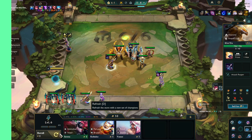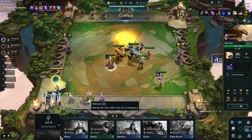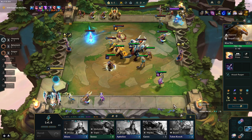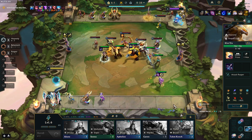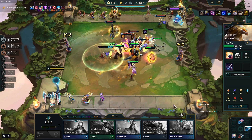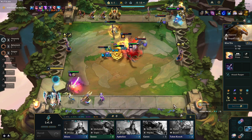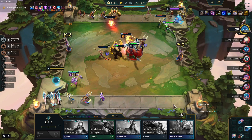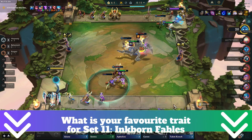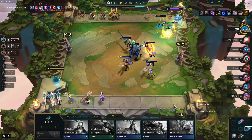And that is it for all the origin traits. Some of the information in this video is subject to change because it is all based on the PBE version and not the live version of set 11, so we'll find out next Wednesday what stays the same. I hope you found this video informative and helpful in building an idea of what comps you might want to create when set 11 is released. Let me know in the comments which was your favorite trait, and as always I'll see you in the arena.